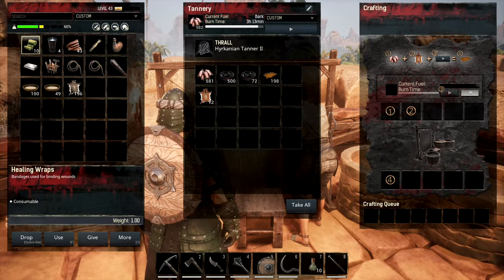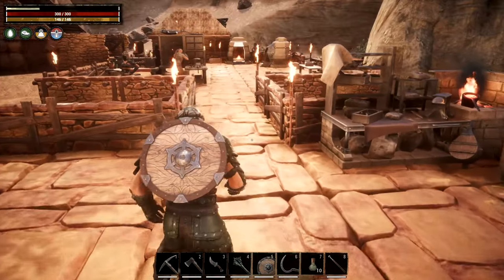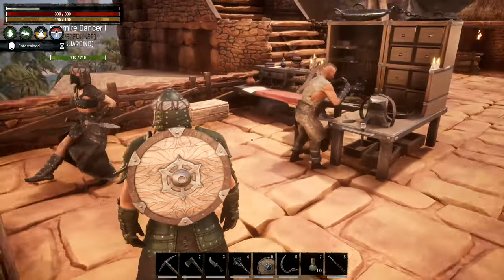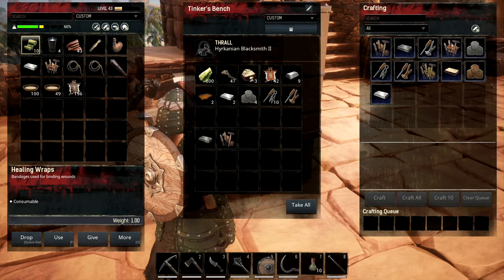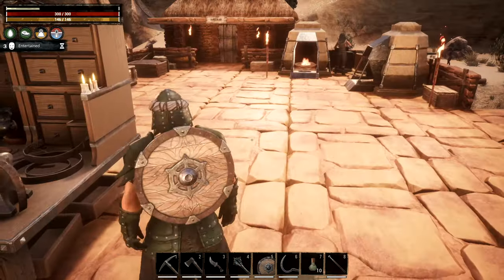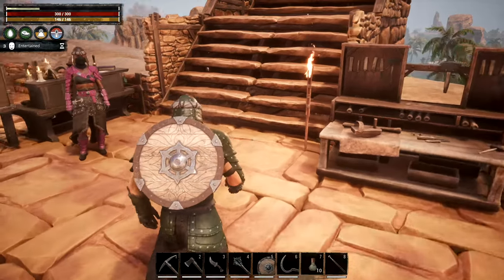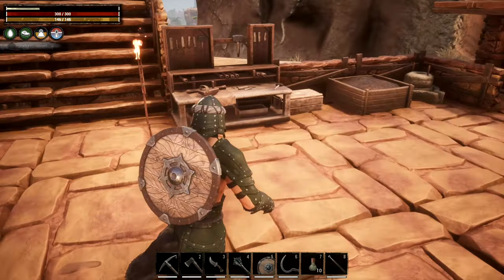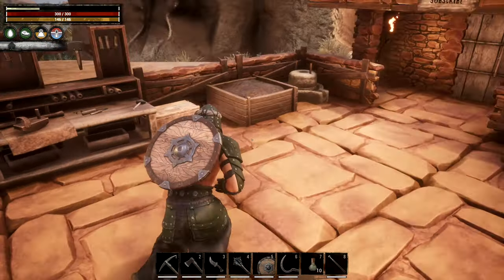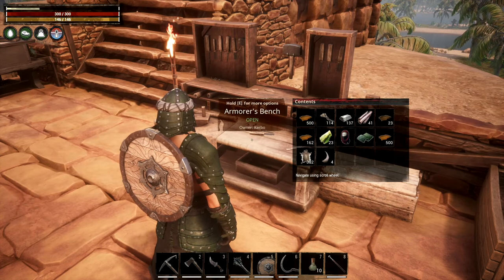We'll pick that up. She's working away - a bunch of leather. Got the entertainer there of course, so if I ever need to get rid of corruption she's ready to go. I found a blacksmith too, so I put him over here. We've got a blacksmith working away, a fighter, and I did a little more armor dyeing - all my stuff is forest green but I think I want to upgrade my armor.